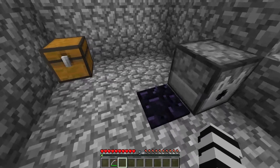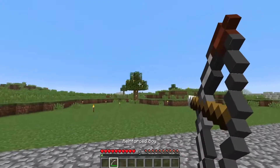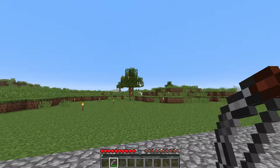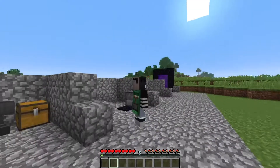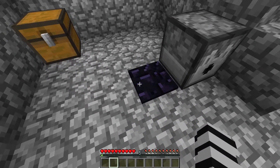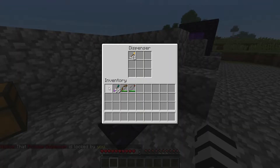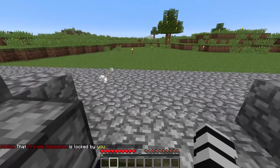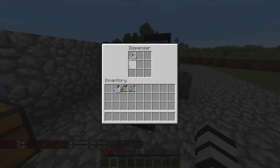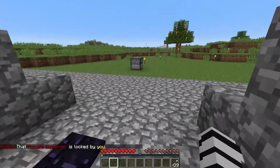There's also the obsidian pressure plate, which can only be triggered by players. The reason we have a pressure plate and a dispenser set up here is because if I put the torch arrow in the dispenser, I can actually shoot a torch arrow from it — it's pretty awesome. You can also shoot ender arrows from a dispenser, and the result is very interesting.